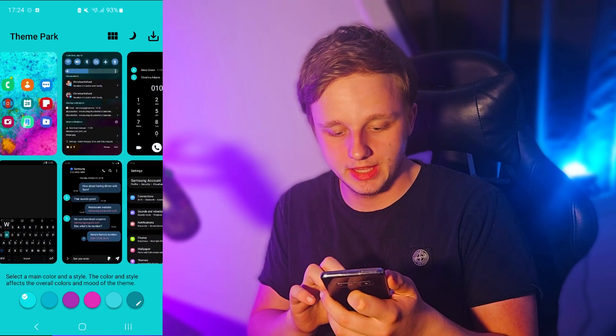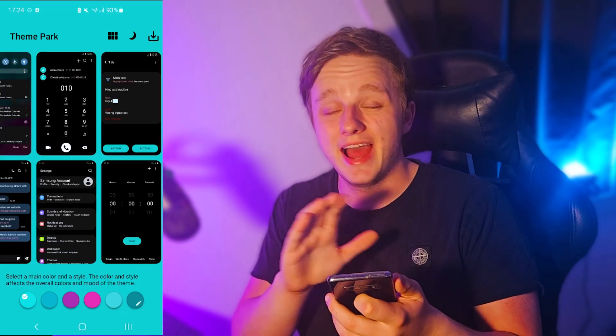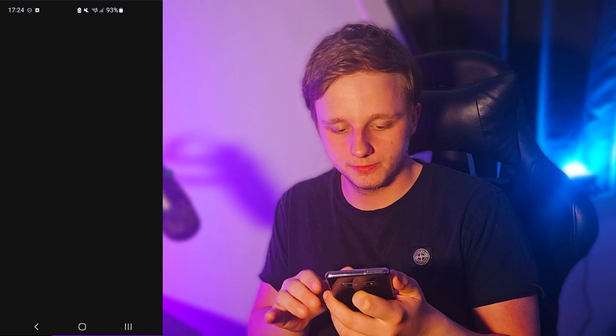Right here we have icons, keyboard, how the chat looks, how the notifications look, how the phone calling app looks, and everything like that in this app. But if we go back, you can specifically choose which one you want.